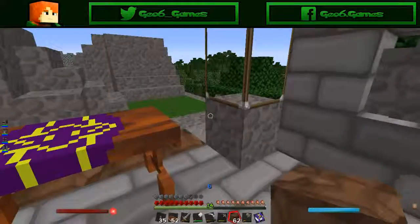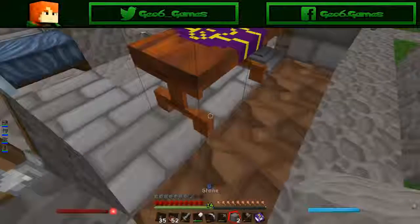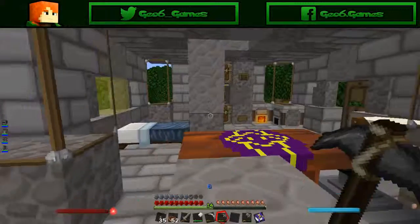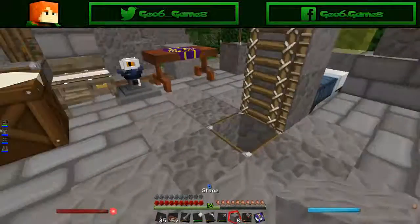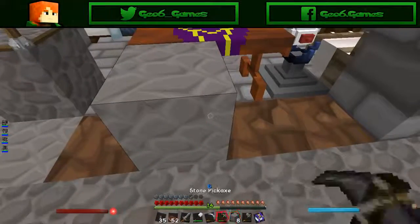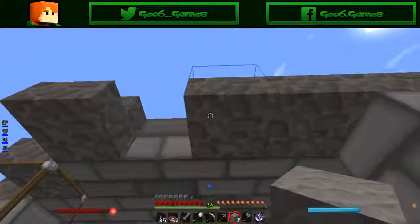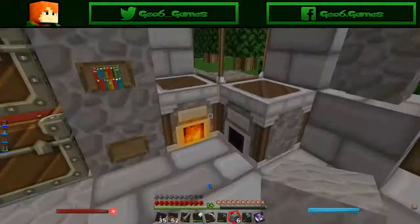So this was mostly stone brick with a fuse. I think I just got the stones back — yeah, I got the smooth stone back. Any extra cobblestone — okay, so I'm going to make cobblestone stairs as well.